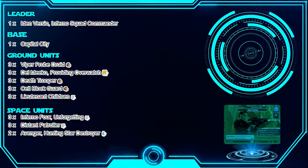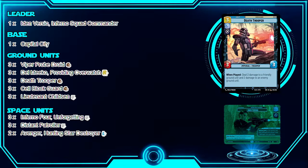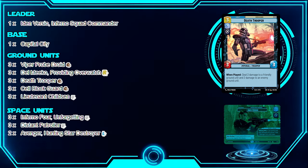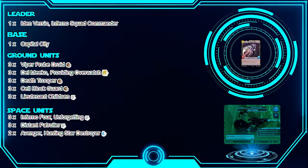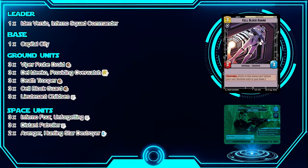Del Miko forces your opponent to take him out as quickly as possible because they don't want their events costing more to play. That's why he's in the deck — and again, Restore is great for a control deck. We also have the Death Trooper, who can deal two damage to a friendly unit and two damage to an enemy ground unit, good for clearing opponents' units at one or two HP.